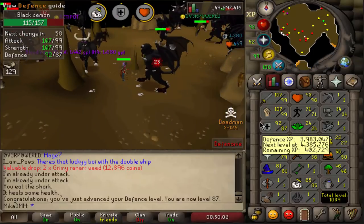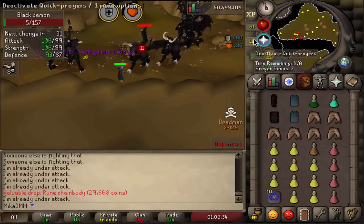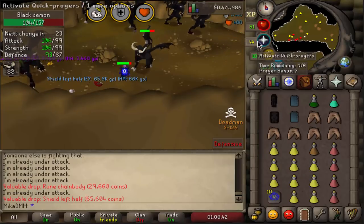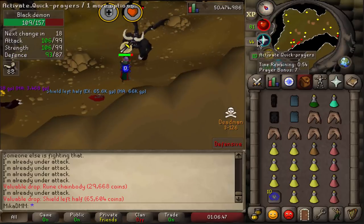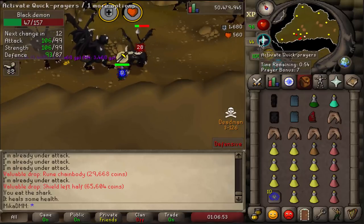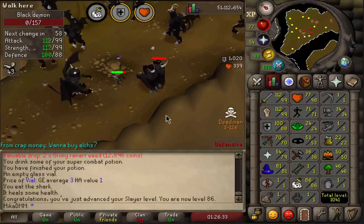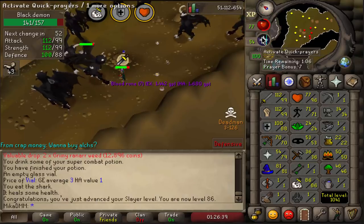I can't wait to get 99 defense. Actually so happy. 25k before the timer ends — that would be sick. I just got a Shield Left Half! There it is: 86 Slayer. Almost 89 defense as well — one more level for those Kurasks. Let's do it.